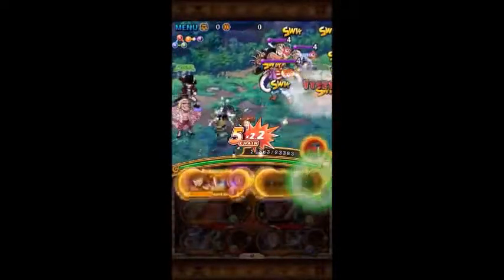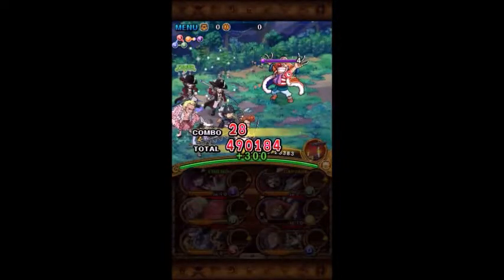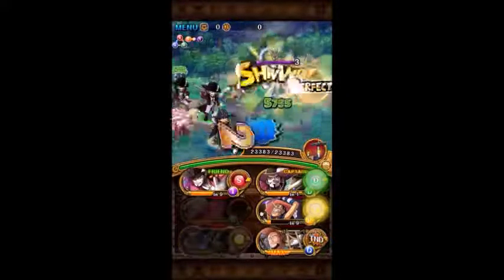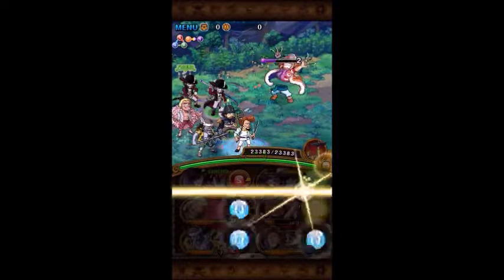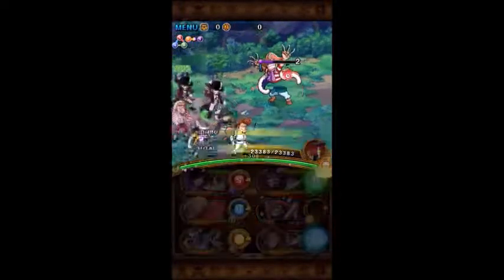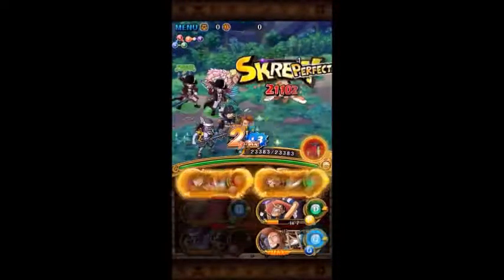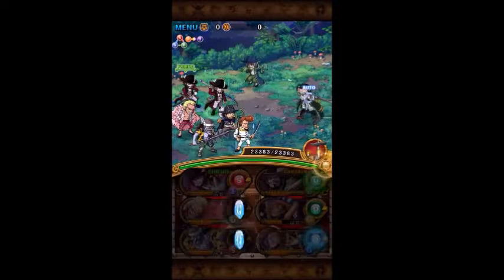I used to recommend Brook, but Brook doesn't really have much longevity outside of this team, and particularly once you start getting some auto-heal, his usefulness has gone away. So I'm doing Thatch — I won't use his special at all, it's only because he is a strong hitter. You'll see I'm just kind of stalling here on Buggy to bring Usopp back up.